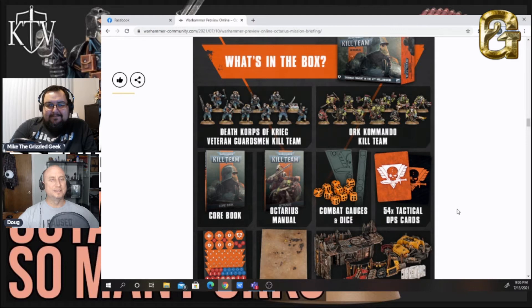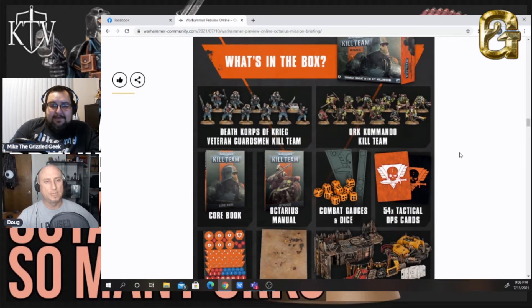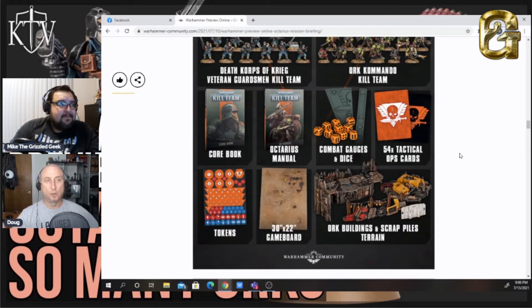You get 10 Death Corps and 12 Orc Commandos. I do have to complain that the Death Corps guys are not as flavorful individually as the Orks are, but they were designed so you can actually have plastic Death Corps Imperial Guardsmen in your regular army. In the rules they showed, there were no points for any of these guys, implying these two forces are balanced against each other — which is interesting, that 12 boys equals 10 Krieg models.